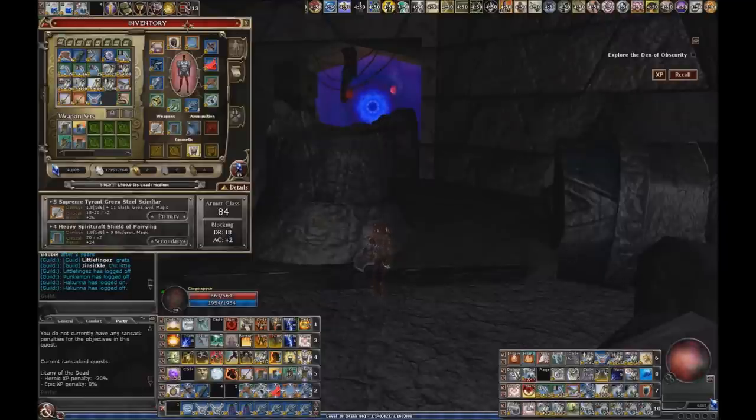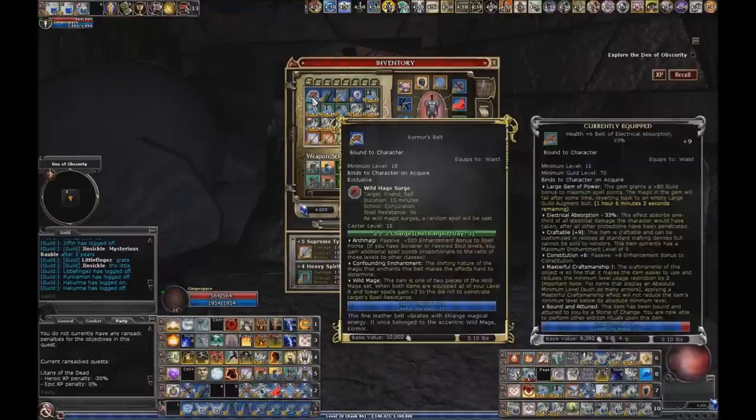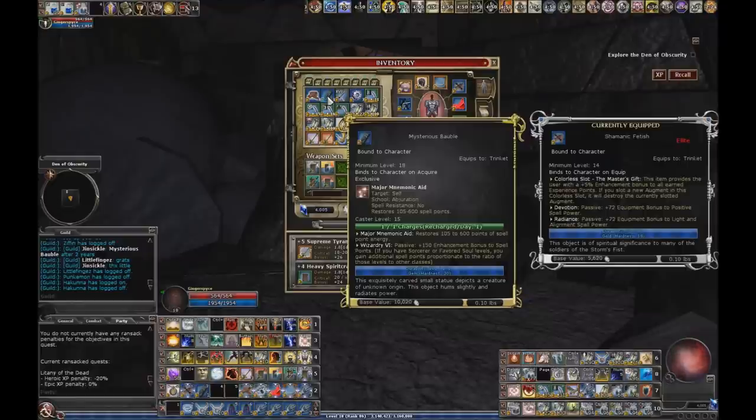Let's talk about gear for a minute. I have my first bag here filled up with some items that some I've just picked up here at level 18. This is supposed to be a TR guide covering some pieces of gear you may not have thought about getting. First of all, your Kormor's belt — this is absolutely critical whenever you want to harass your guildies; you can use this to make them dance. This comes out of one of the Amrath quests, but you can also get it in Tower of Despair. I'm just joking, but I love that. I have it on all my tunes; I love to make my guildies dance.